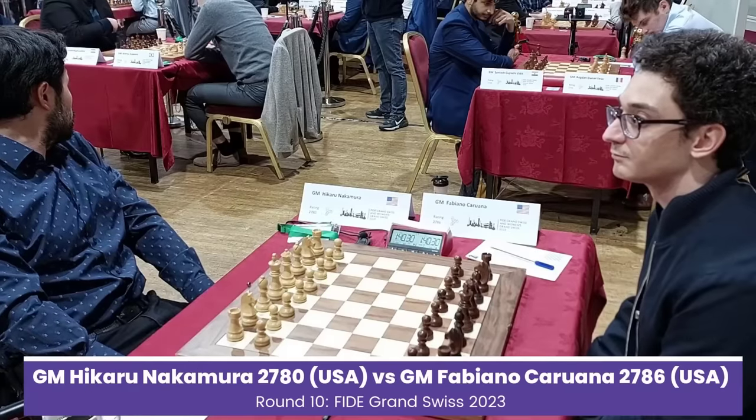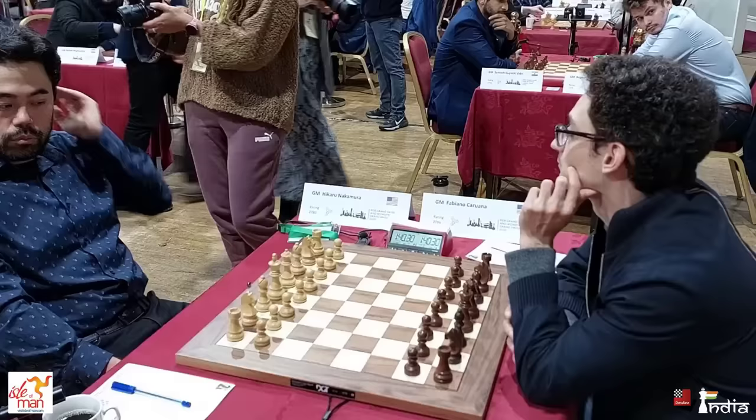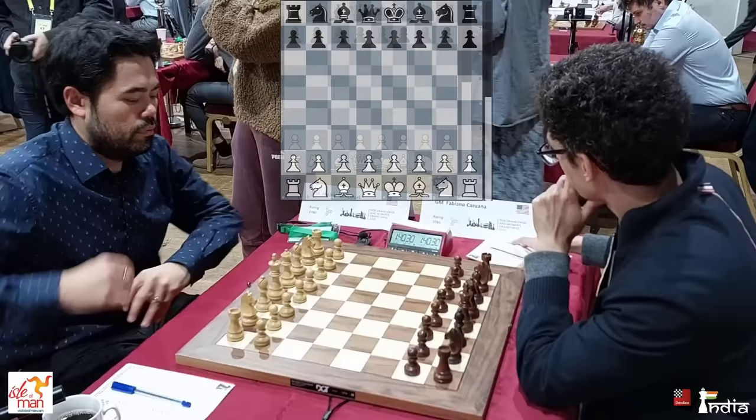Welcome everyone to the big clash between two of the finest players in the world of chess. Hikaru Nakamura takes on Fabiano Caruana. Hikaru has the white pieces. This is the penultimate round at the FIDE Grand Swiss. And Hikaru opens the game with 1.e4 and presses the clock.